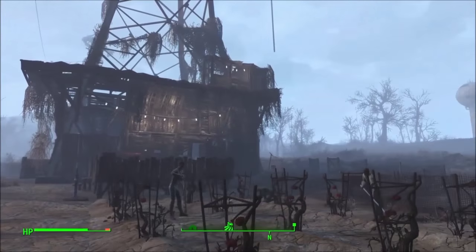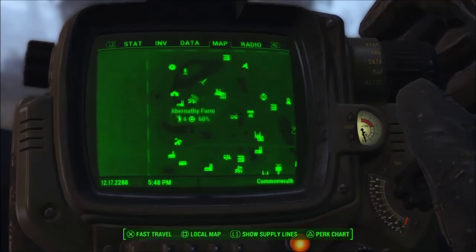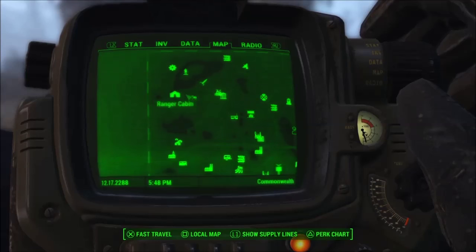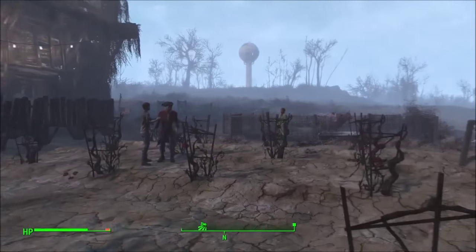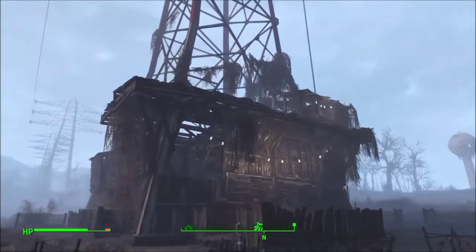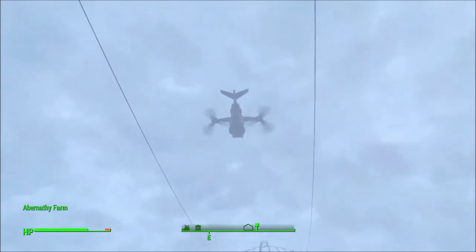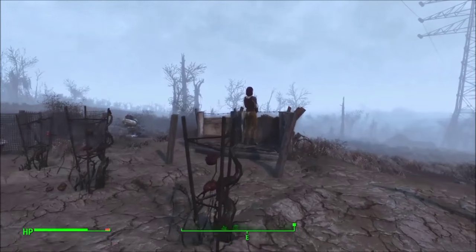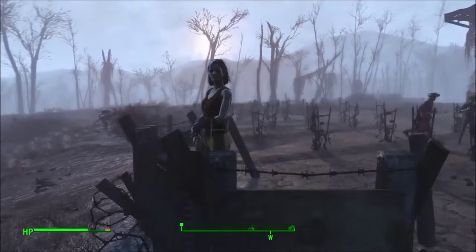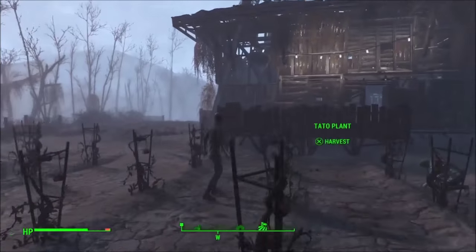Welcome. We are now at Abernathy Farm, which is just south of Sanctuary and west of Concord - it's really close. When you get to the Red Rocket truck shop, you can actually see the little marker on your map. You will have to do a quest here again, but there is a nice little quest here and it is an absolutely awesome building. Also, for some weird reason, it seems to get loads of vertibirds flying around it.